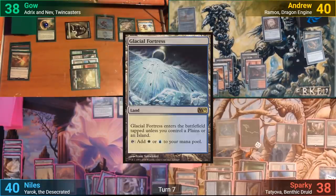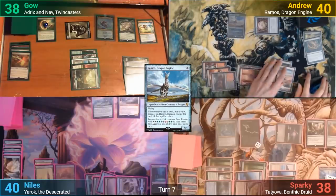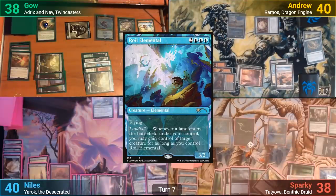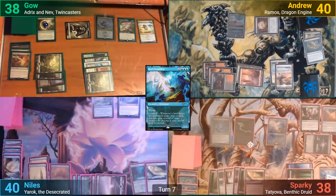I draw and play a Glacial Fortress, then tap enough for Ramos. With my dragon on the field, I pass turn. Sparky untaps and draws. He casts a Roil Elemental, which is just... not great, and I begin to question if I was too hasty with my Beast Within. Sparky plays an Island.